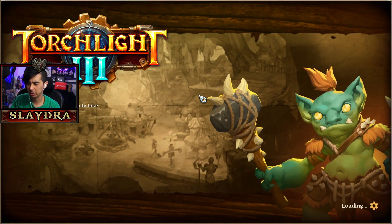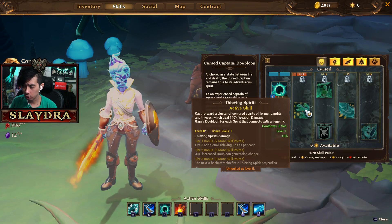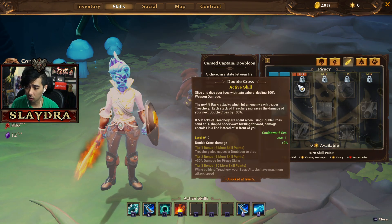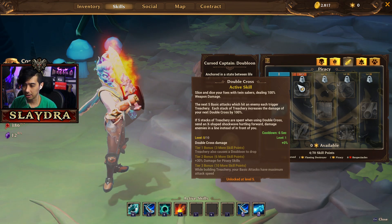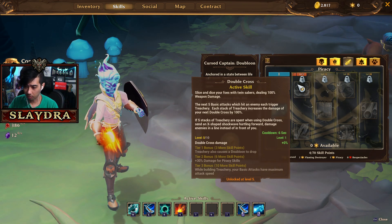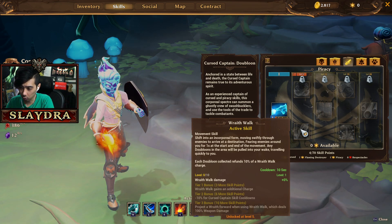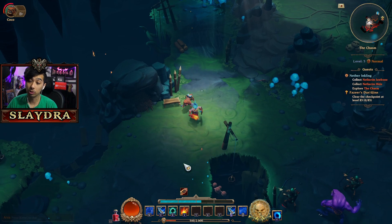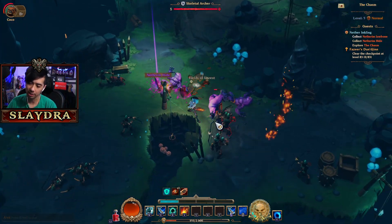Let's try out some of the other new skills. The next thing we can get is Thieving Spirits — cast forward a cluster of conquered spirits that deal damage and you gain a doubloon charge. Then we have Double Cross — slice and dice your foes with twin sabers dealing 100% damage, and the next five basic attacks that hit an enemy trigger Treachery. Each stack of Treachery increases the damage of your next Double Cross by 100%, and if five stacks are spent, it sends an X-shaped shockwave. Then there's Wraith Walk — a movement skill that shifts you into incorporeal form, moving swiftly through enemies and fearing enemies around you for one second upon arrival.